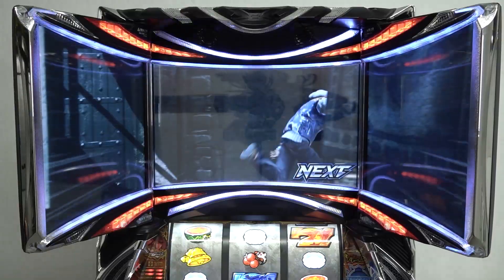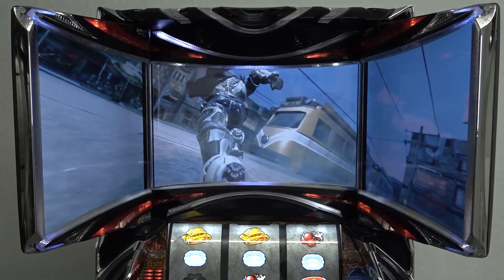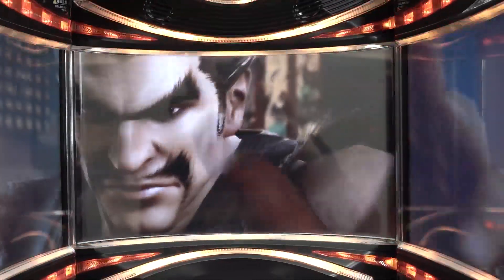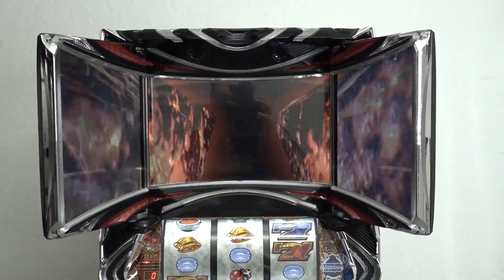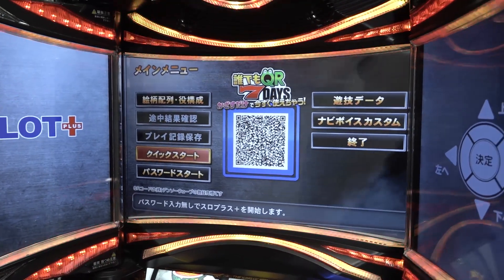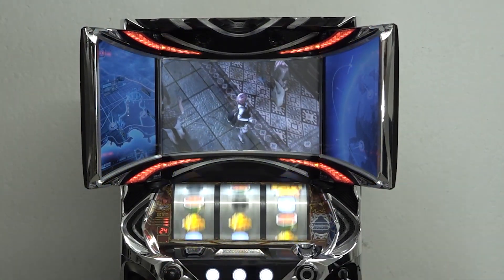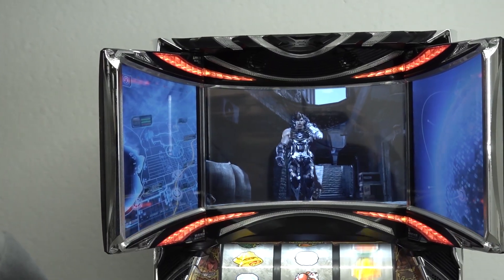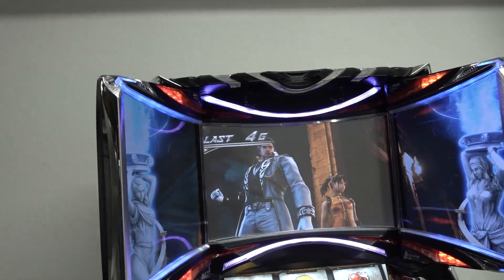This machine also has two different storylines focused on Claudio Severino and Ling Xiaoyu, along with other characters like Lars, Alisa, and Lee Chaolan. It implements a lot of characters from the original Tekken games. What makes this cabinet stand out is the triple curved monitor — it's split across three monitors, similar to Nvidia Surround, creating a curved effect that basically sucks you into the machine combined with all the RGB lighting that beats along with the music.